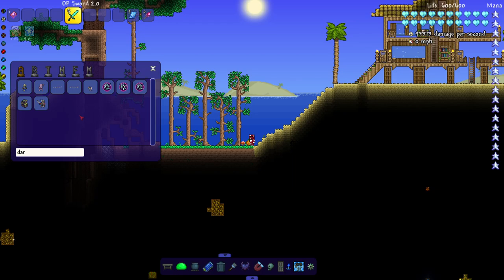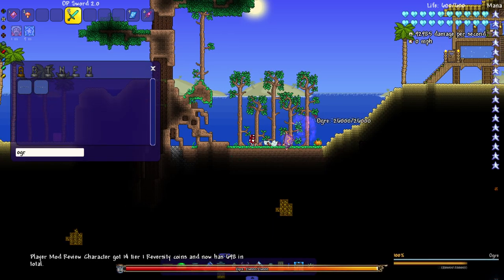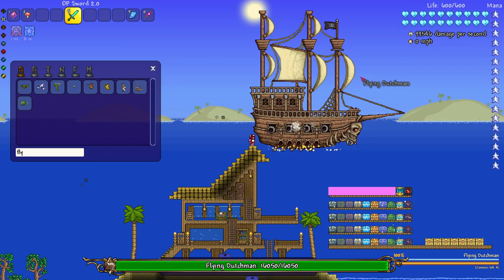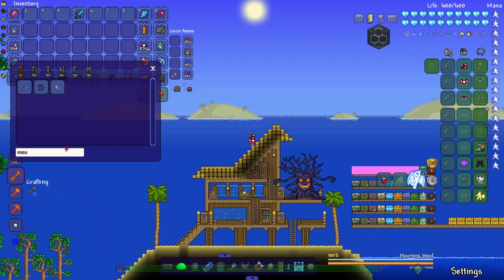All right, it is Old One's Army — event bosses in general. Let's get to it. Starting with the Dark Mage, moving on to the Ogre — that boy was going the opposite direction, he didn't want any beef with me — and finishing it off with Betsy. Let's say hello to the Flying Dutchman. Not even moving right now — that's where you messed up.